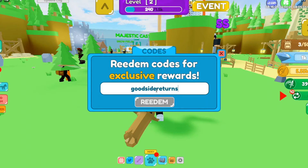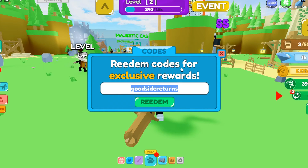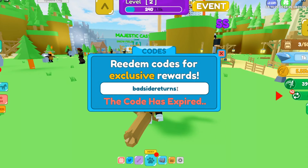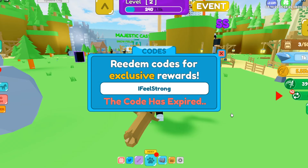The next code is 'goodsidereturns' — G-O-O-D-S-I-D-E-R-E-T-U-R-N-S — but that one has expired. Similarly, 'badsidereturns' has also expired. The code '15klikesty' does not work, and 'ifeelstrong' does not work either. Unfortunately, those ones are no longer valid.